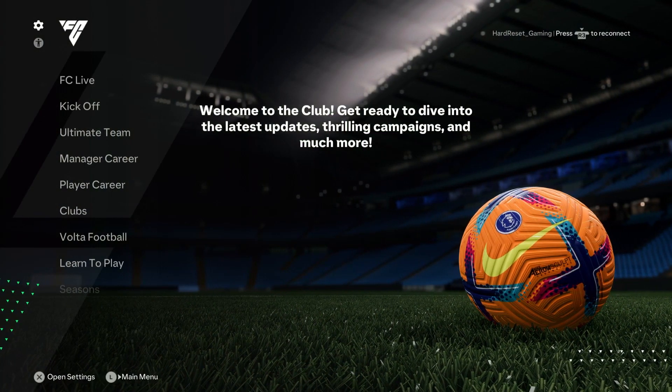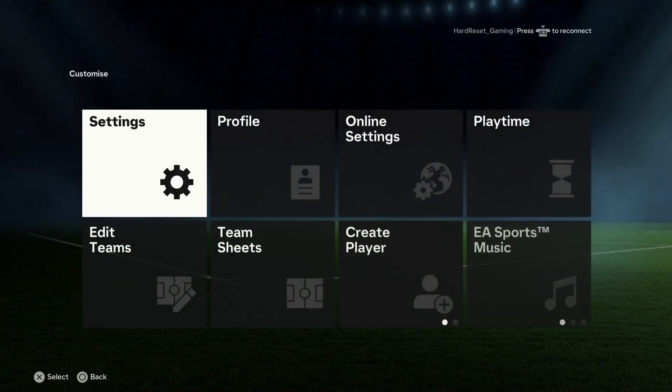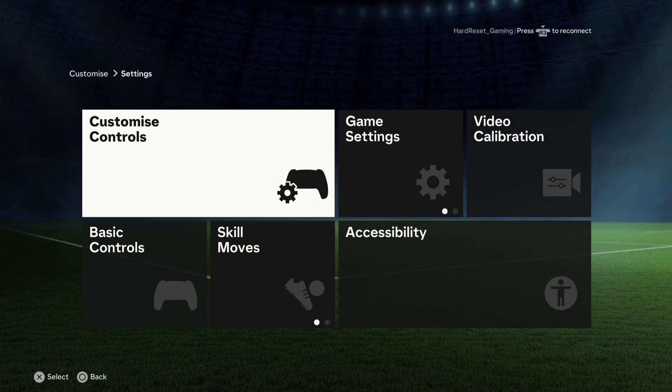First, move the knob up and set the gear, go to the setting category, move the knob right, and click X on the game settings.